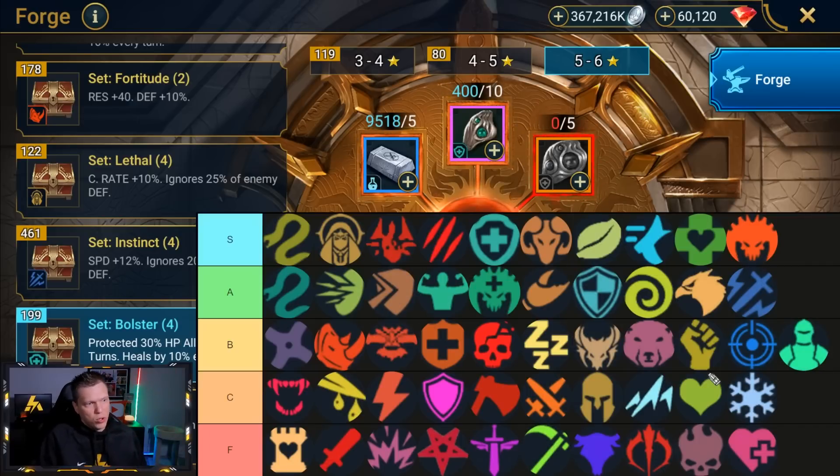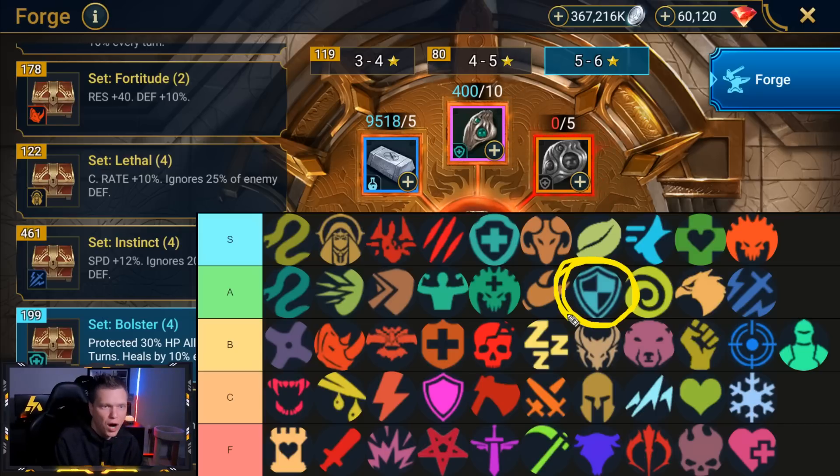If we pull up our most current Raid sets tier list, you can see the Bolster is ranked up there — a very solid set. It's strong because it gives you the protected buff. If it was just a beefed-up shield set with heals, it would rank lower. But the protected aspect helps a lot in PvP, especially on tanky teams where you're not trying to win the speed battle. We've got it ranked as very solid.